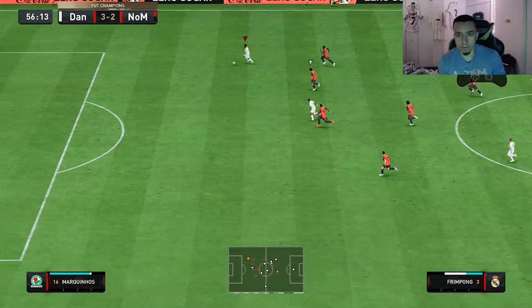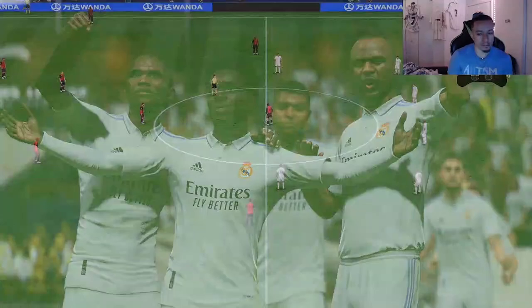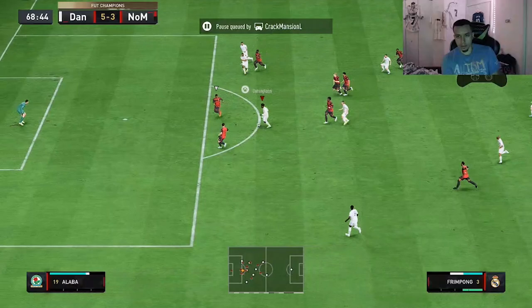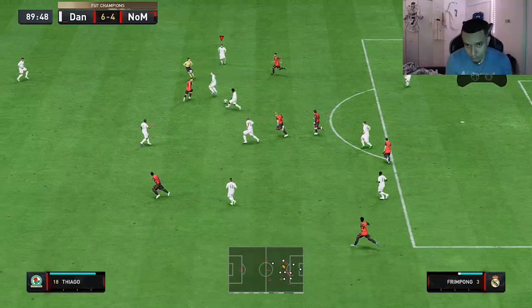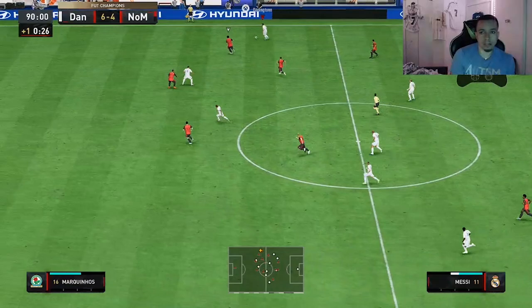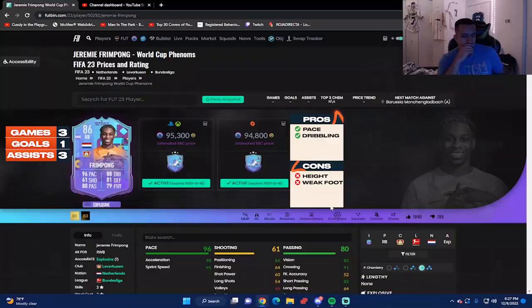Frimpong is through — what about shooting with him instead of Mbappé? Why not shoot it with the card for once — and that was a pretty good finish! Frimpong lays it out to Mbappé with a great finish, potentially the dagger. Great interception, nice shot getting the ball back — and that is going to conclude this game. We ended up winning six to four.